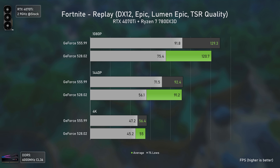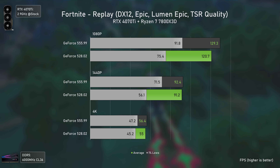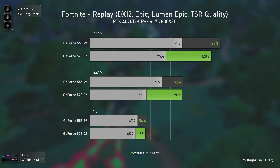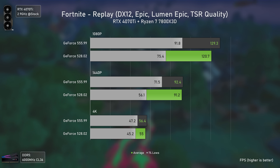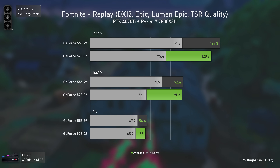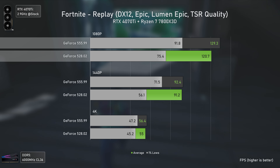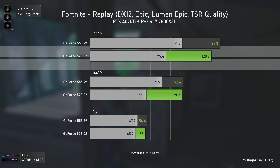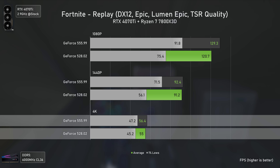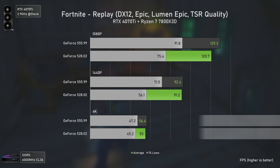Fortnite was also released before the RTX 4070 Ti launched but keeps getting updated to newer versions of Unreal Engine 5. That's why we see better performance with the newer drivers — overall faster averages, but most importantly much better 1% lows: 22% faster at 1080p, 27% faster at 1440p, and 4% faster at 4K — indicating a much smoother gameplay experience.